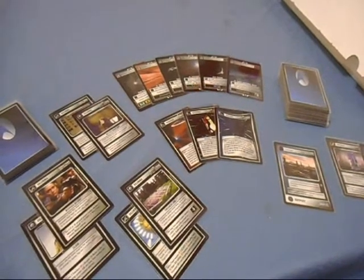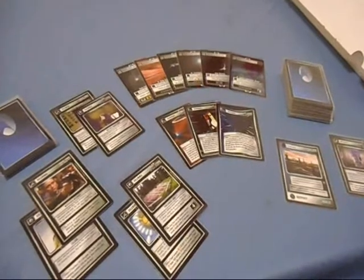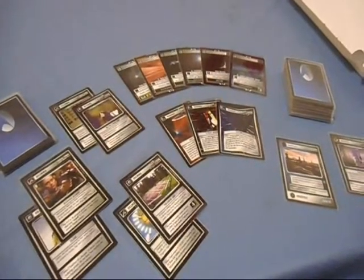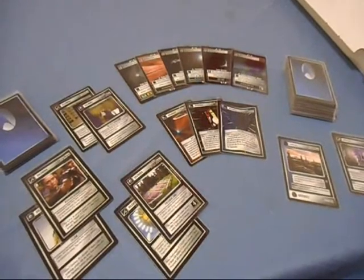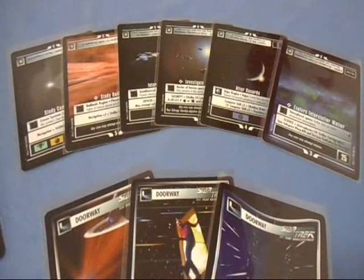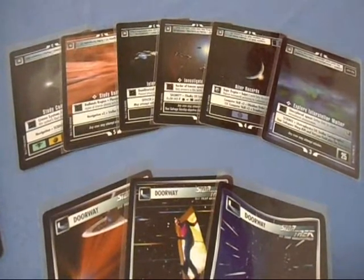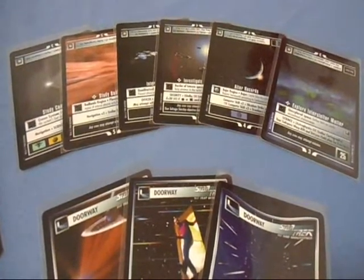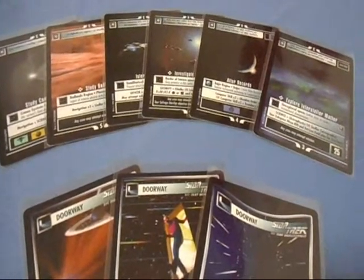The seed phase is annoying, it's time-consuming, many of us hate it, but it's a necessary part of the game. I'm going to offer some tips and tricks that I use when starting the seed phase. It starts with the missions — and it's not what the missions are, because you've already selected them for your deck when you constructed it. It's more about where you put them and when you put them. What do you want the space line to look like, where do you want these things to go, and why?